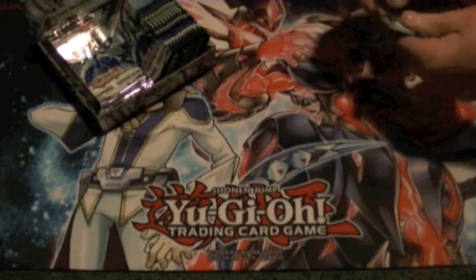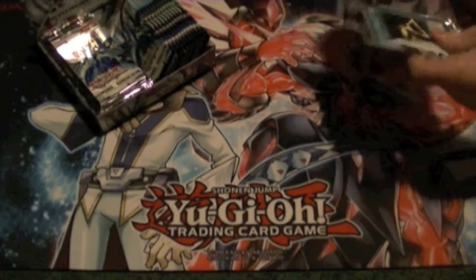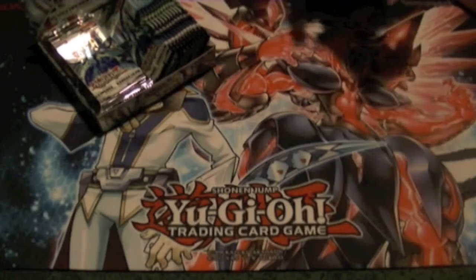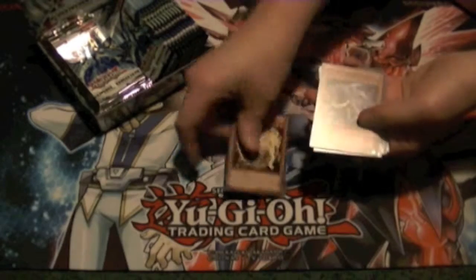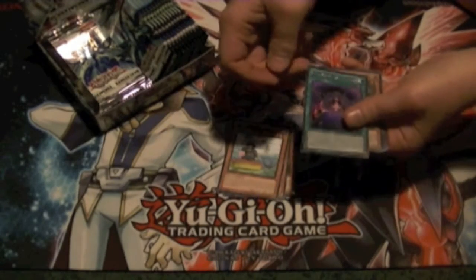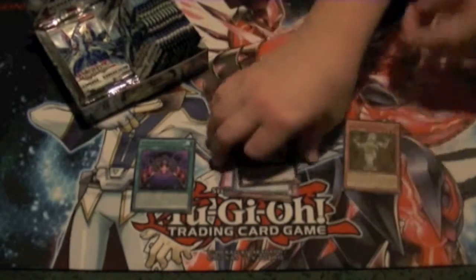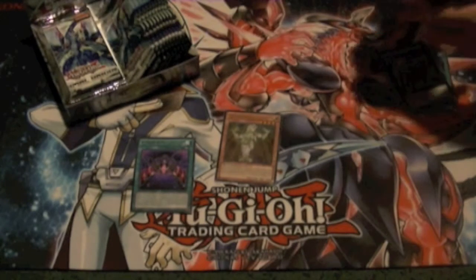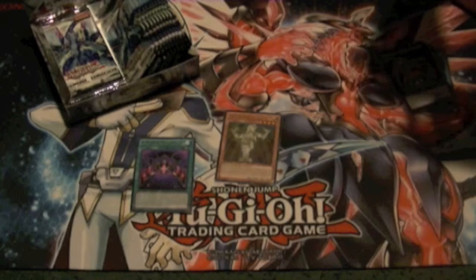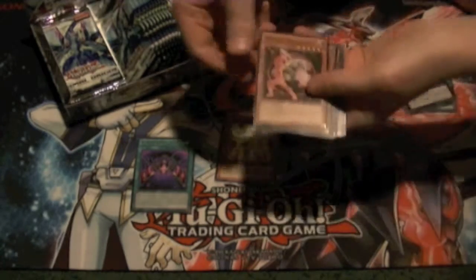I don't usually name off hollows or commons, just hollows and rares. So we've got Dawn Thousand's Throne, and starting off with an Ultra-Rare, Bujin Hirume. I'm going to be funny because I can barely pronounce some of the words. Don't worry, half the people who do this can't pronounce it either. Don't mind the commentary, guys.